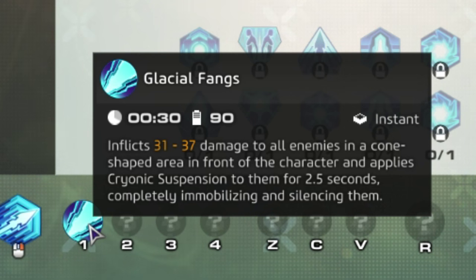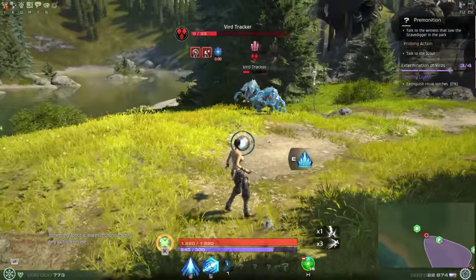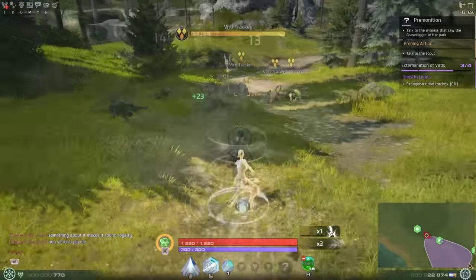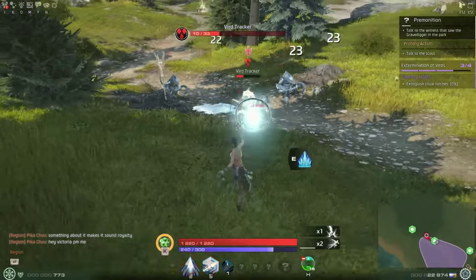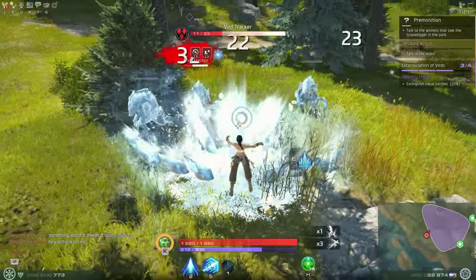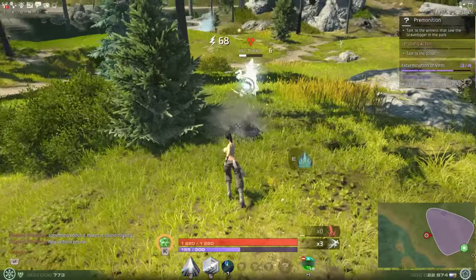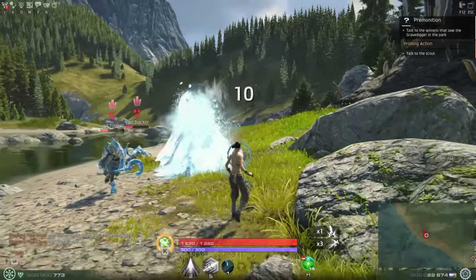The fourth ability you start with is called Glacial Fangs, bound to the number one key. This is your first crowd control and defensive ability — it shoots out a short frontal cone of ice doing around base damage to nearby enemies. Anything hit will have cryonic suspension applied, which paralyzes and silences the target in place for 2.5 seconds. This helps put distance between you and angry enemies that are in your face. It's an instant cast on a 30 second cooldown and costs 90 Cryogen.